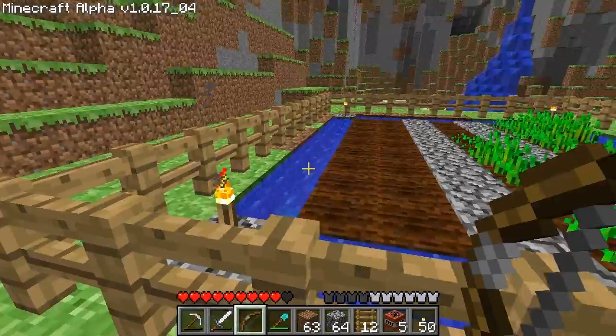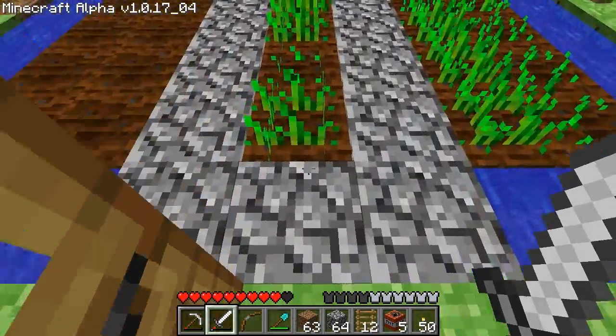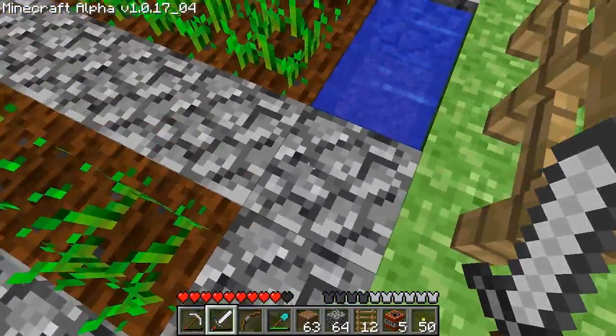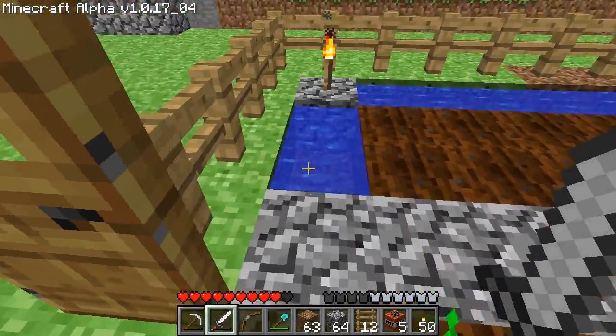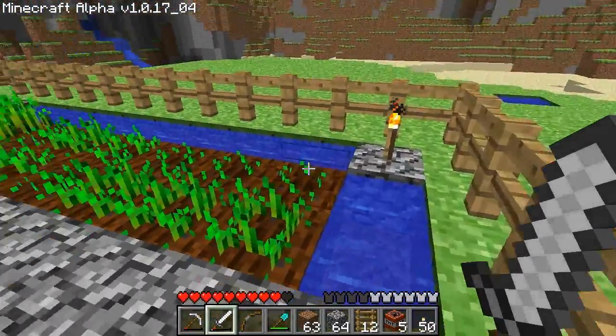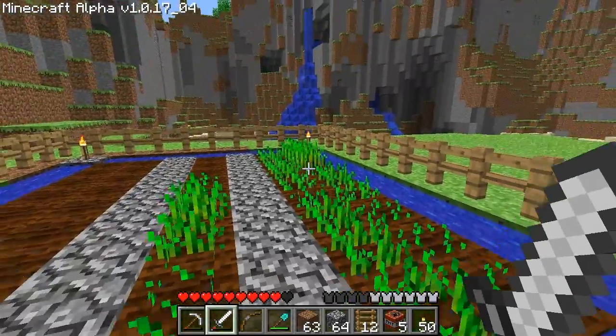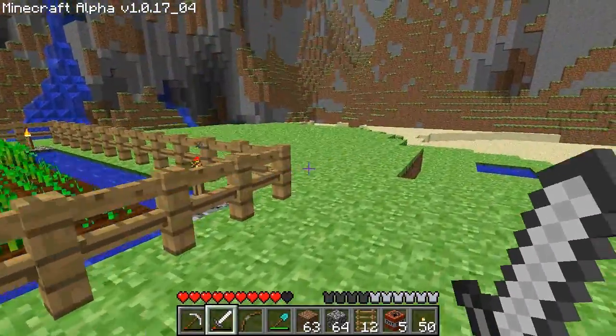I figured out why - it's because this part was made of grass. These three stone blocks were made of grass, and since pigs can spawn on grass, he probably spawned right here, or on where I had the torches set up, which were also made of grass. So I'll replace those with stone, and now nothing can spawn in here. We're going to harvest these crops once they grow a little bit more.